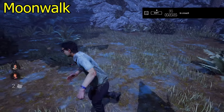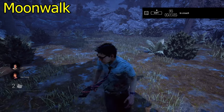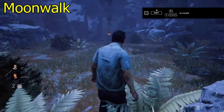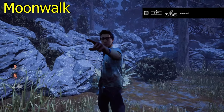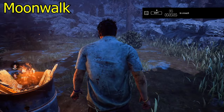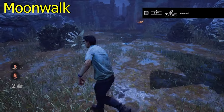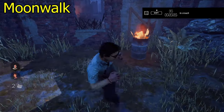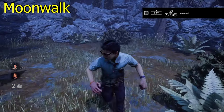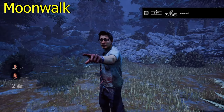The moonwalk works on the premise that you never allow your character to finish that turning animation. You do this by spamming A and D — but it's about finding the right rhythm so your character is never allowed to turn around. It's hard to pull off at first, but if you keep practicing every game you'll get the hang of it. You can do it facing the screen or with your back to it. Also, different characters have slightly different movement timings, so the rhythm varies per character.